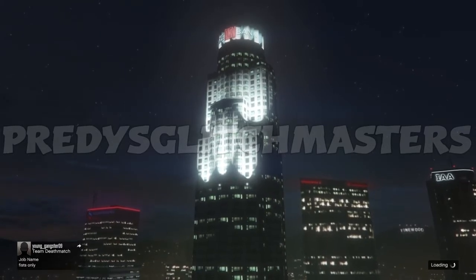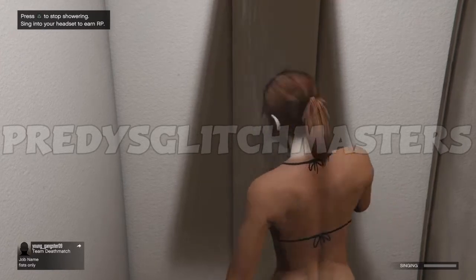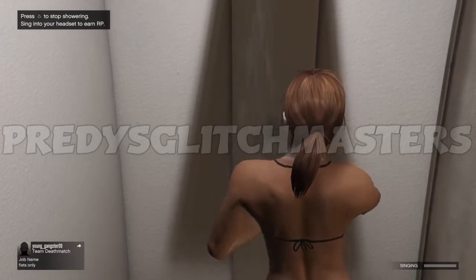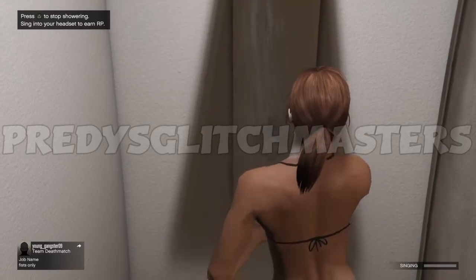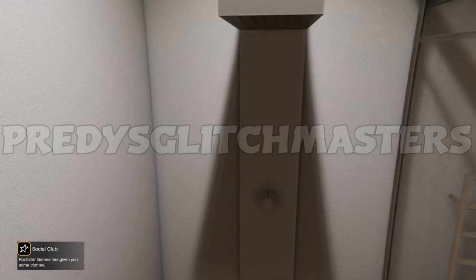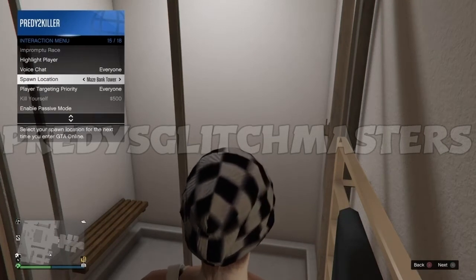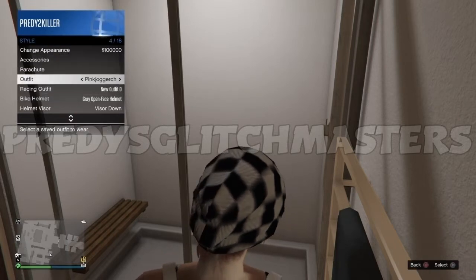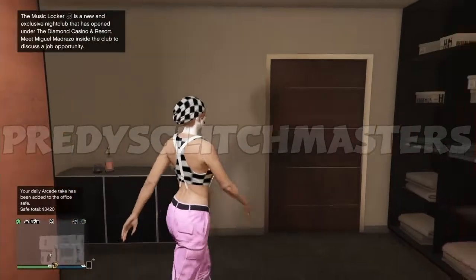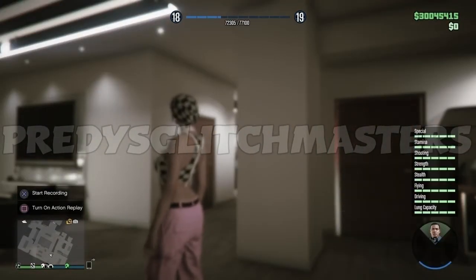You just press start, go online, and go to invite-only session quickly. Everything is the same — you're not on frozen money yet, we just came up online. Make sure we need to set the spawn location on your Maze Bank Tower, on your office garage, and you need to change the outfit, make sure it's saved. Make sure you always set yourself on a free aim session — that's important as well. Free aim session, spawn location Maze Bank, change the outfit back and forth, make sure you give a hard save. Check the orange circle on the button — give a hard save for the game. Make sure you do these steps, and after you're good to go back into story mode.